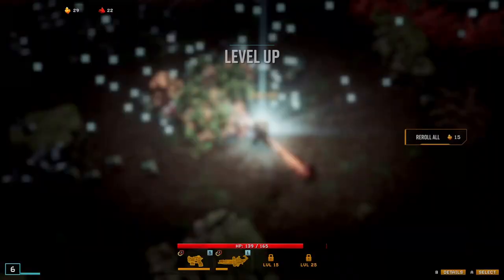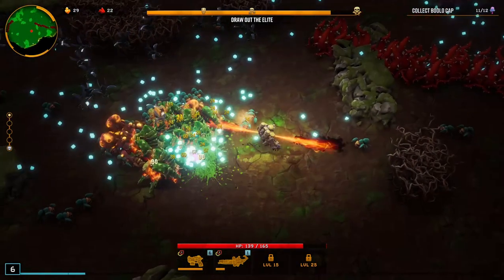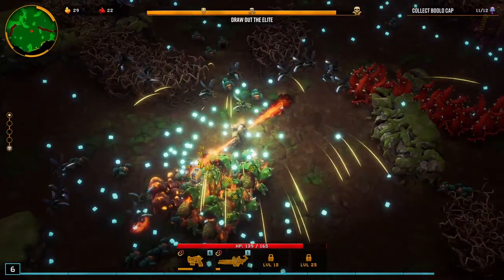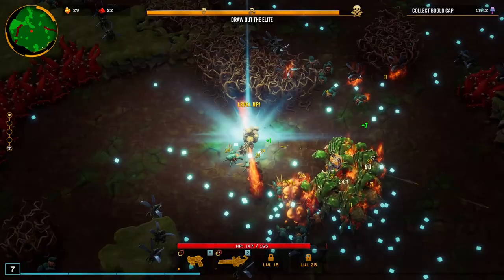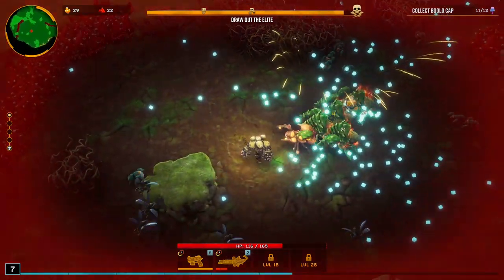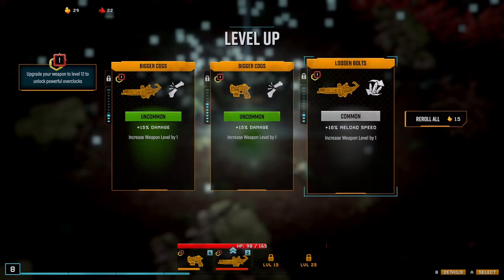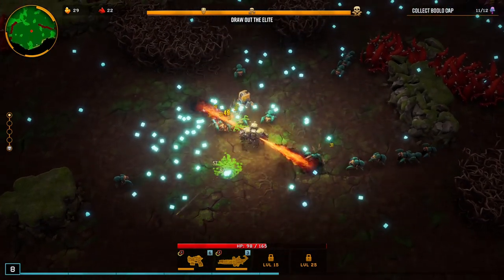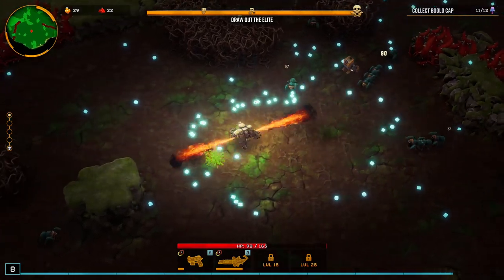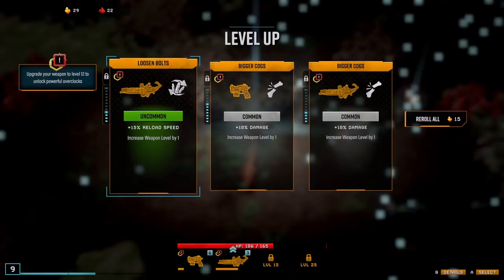I definitely want to get some upgrades on this weapon, because this seems pretty good. We'll take 25% reload speed. 15% damage on that. I've got to stop getting exploded upon. Wolf damage - yes. I'd love to make this a bigger area. Let's go for the reload speed. Come on in, Elite Slasher, where are ya? 25% reload speed - yes.